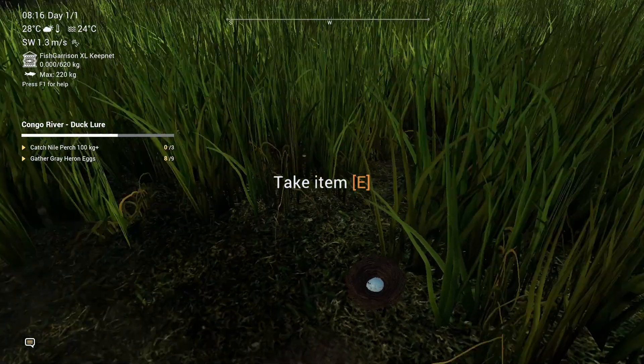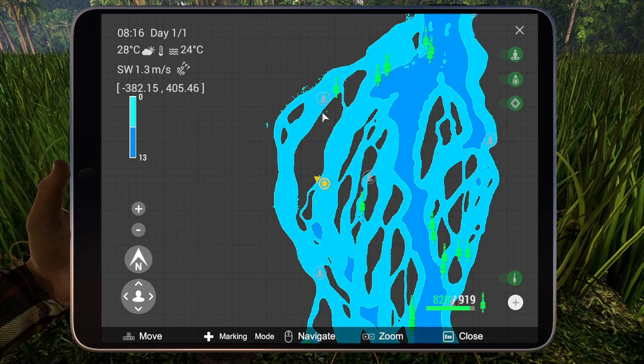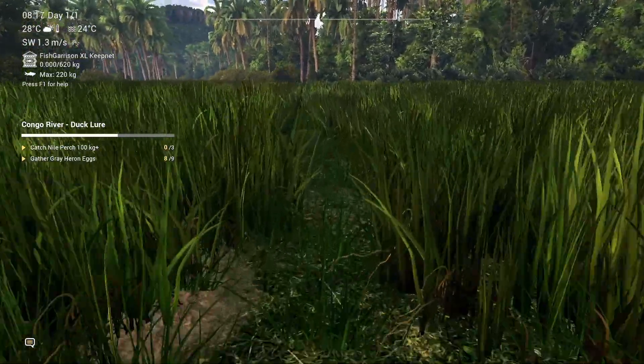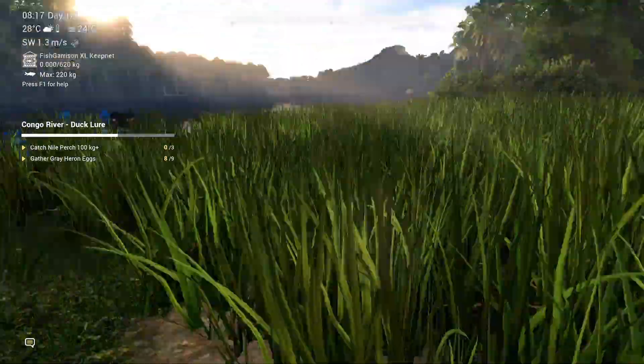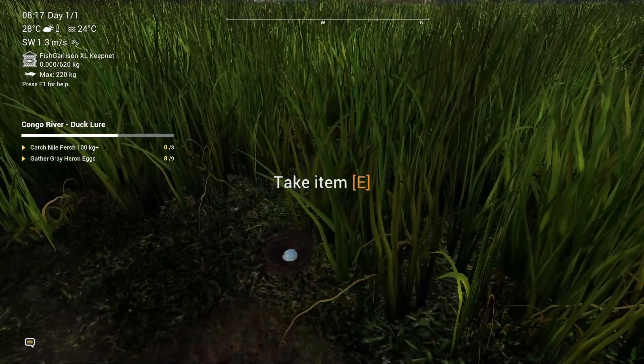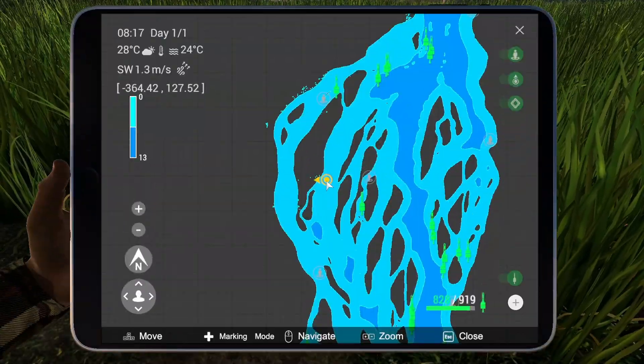The last one — number nine. I came here with my boat, but I think there is a road from the spawn point somewhere, I'm not sure which one you need. You know the coordinates — I will show you on screen. I'm now at minus 364, 127.